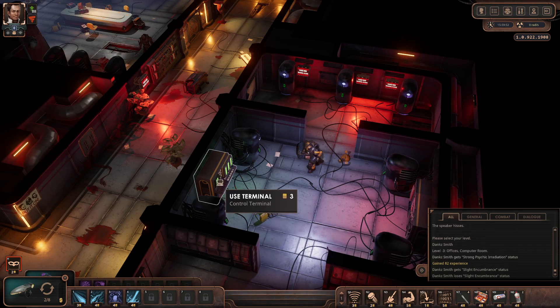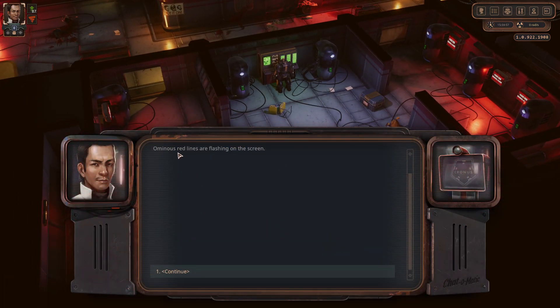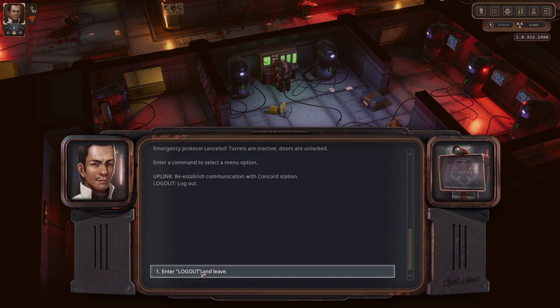Control terminal. Red lines are flashing on the screen. Emergency protocol, isolation mode. Tourists are active, the doors are locked, connection with Concorde station is disabled. Please select an option from the menu below. Uplink to establish connection with Concorde. Connection with Concorde station has been restored. Enter command. Do we want to unlock? Sure, let's unlock.